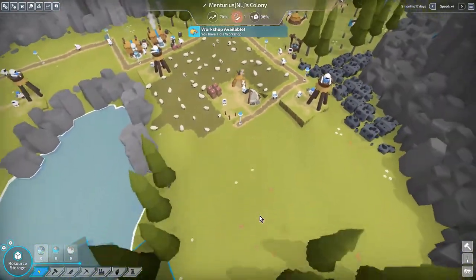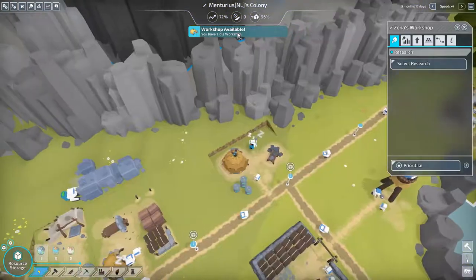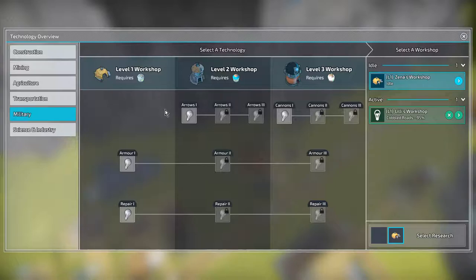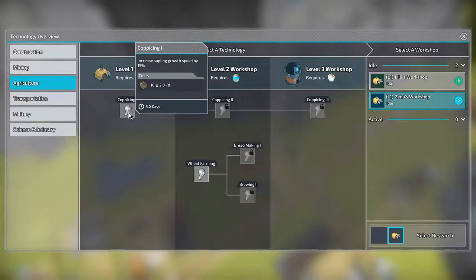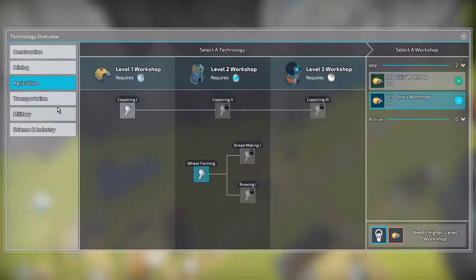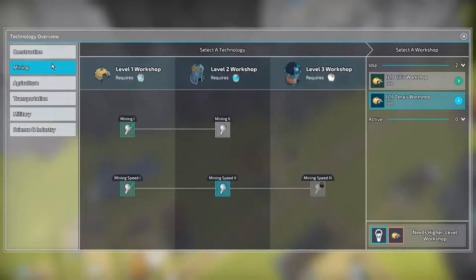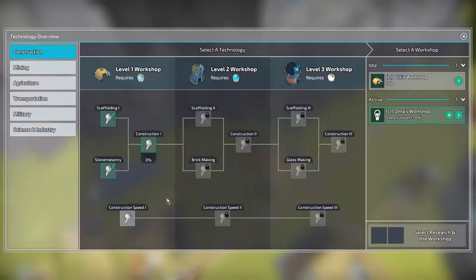Alright, this is going pretty nicely at the moment. Your workshop has been idle — yes, I knew it. Meet farming. Oh no, I do need the higher workshop. Mining — we've done all the mining construction. I guess we need that one first.